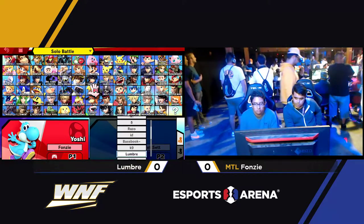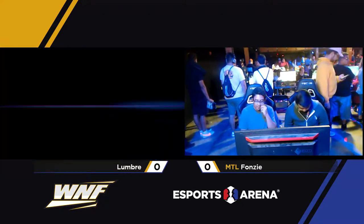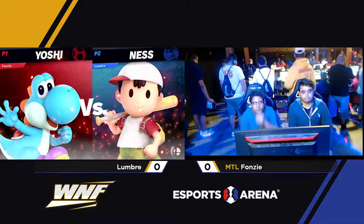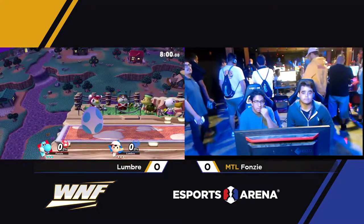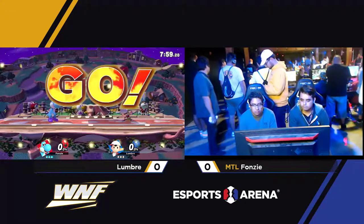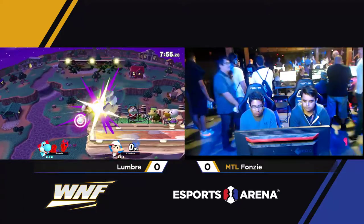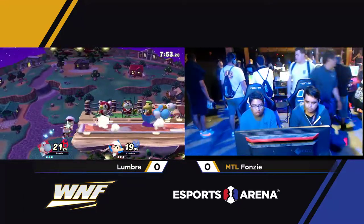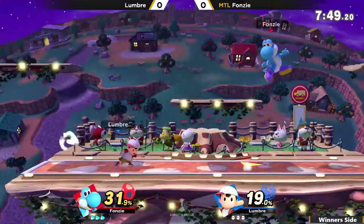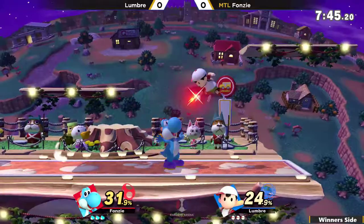So in this matchup we have most likely Ness and Yoshi. Yoshi, as we mentioned, kind of struggles with disjoints, so this is kind of difficult for him. But he does have that projectile which Ness cannot PSI Magnet — yeah, it's one of the projectiles in this game he can't absorb. So he's not safe from getting camped by Yoshi, which is one of Ness's worst things to deal with.